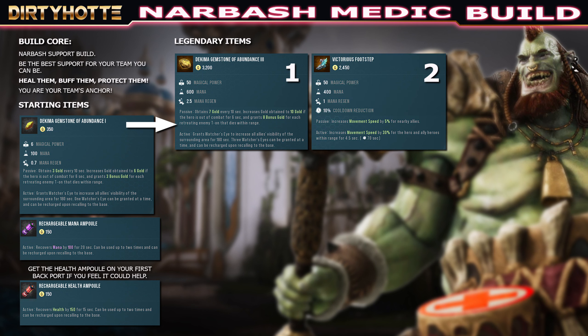Next up for my support build is Victorious Footsteps. Again you get some nice stats — magical power, mana, mana regen, and cooldown reduction. The passive is already pretty nice: increases movement speed by 5% for nearby allies. And the active is an awesome mobility ability — movement speed increased by 30% for the hero and ally heroes within range. You can use that to engage, hunt down enemies trying to run away, or get out of a fight quickly. Overall with all its benefits, it's also cheap at only 2450 gold.